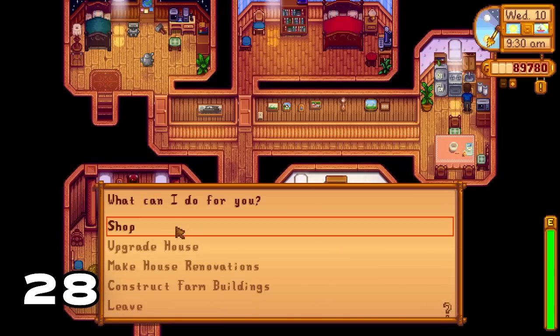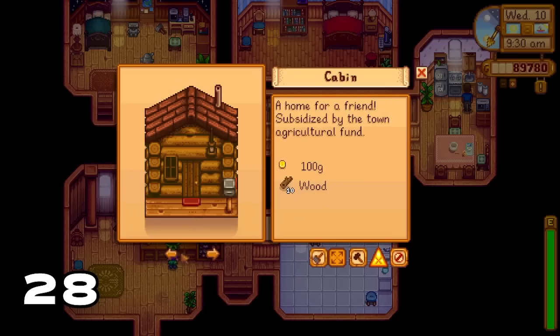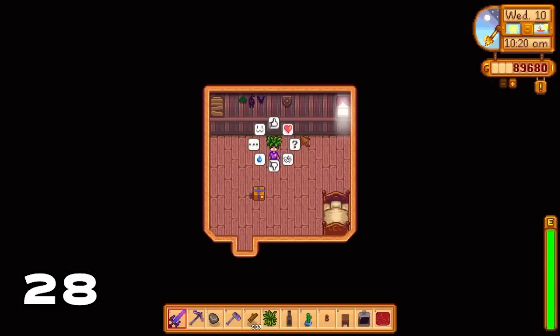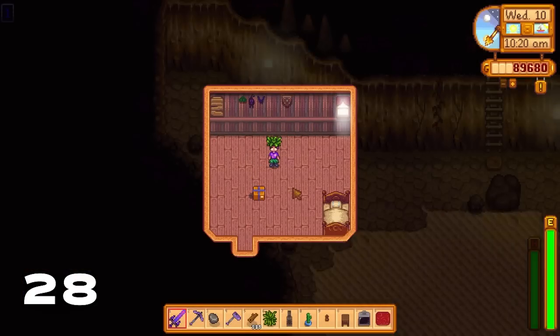Did you know if you go to Robin you can get her to construct a cabin used for co-op play, but you can also make the cabin without co-operative play and use it as a shed? Cabins are built instantaneously and have a nice bit of space inside for you to place your processing machines.